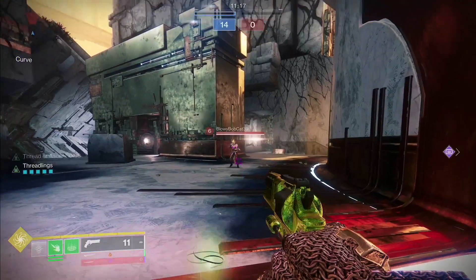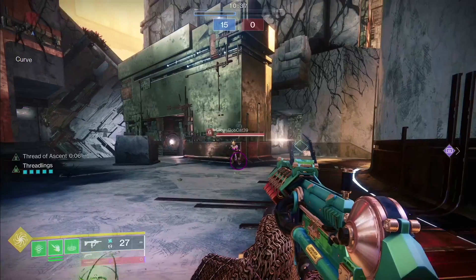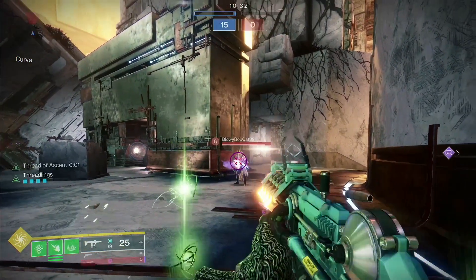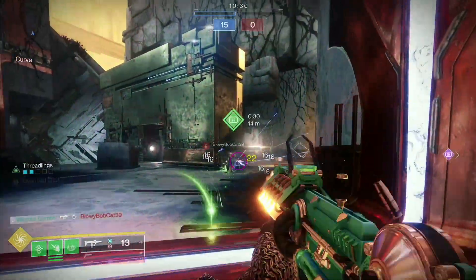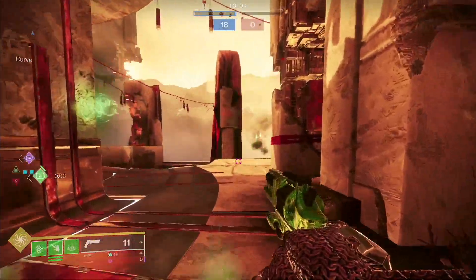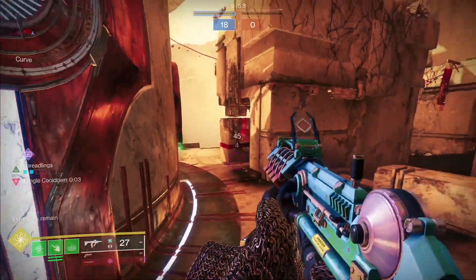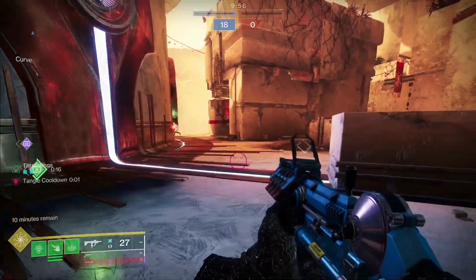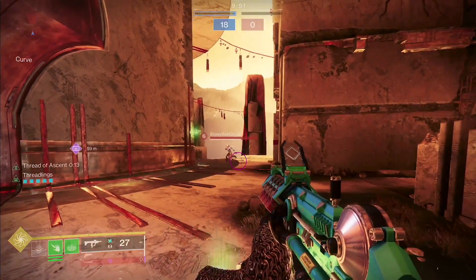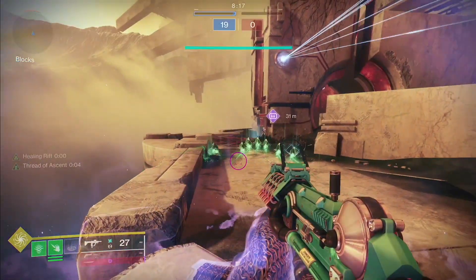I do recommend higher fire rate weapons. If you have perched threadlings and you shoot someone, it will send out a single threadling at a time. It's based on the number of bullets you hit, not a damage threshold. So if I use an SMG, I will send out multiple threadlings before the Guardian even dies. Higher fire rate weapons will send out threadlings quicker — that is very important to remember. A hand cannon still works, but SMGs are more effective.